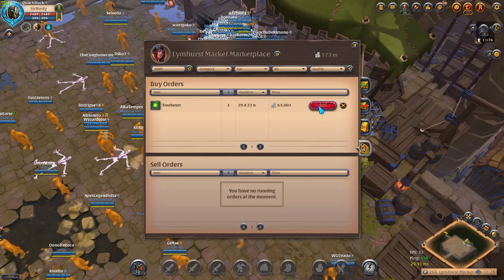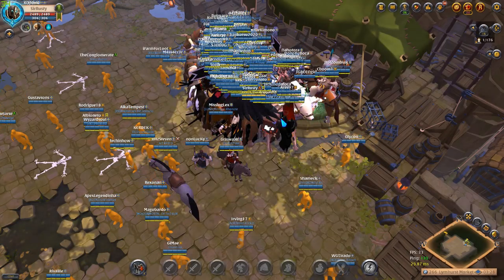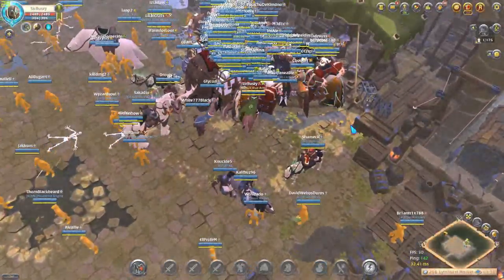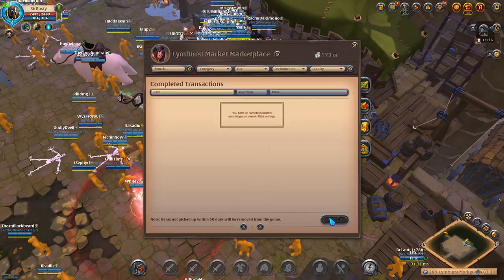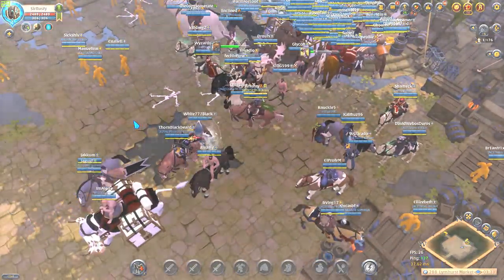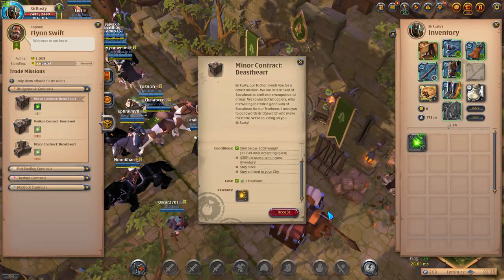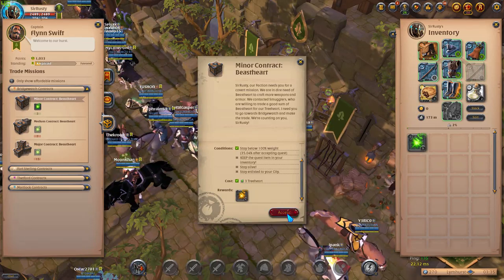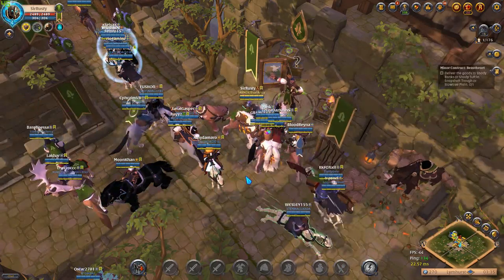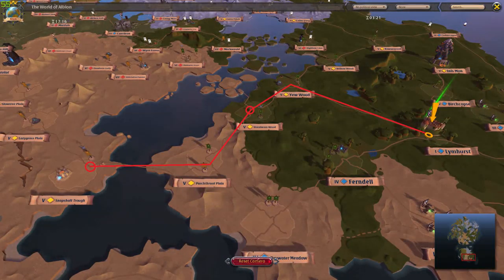For the small transport run, I'm putting in a buy order for 3 tree hearts at 63k each. It only took a couple minutes for the buy order to come through. Once you have the required hearts for the trade mission you're going to do, head to the faction NPC — here you can accept the mission.